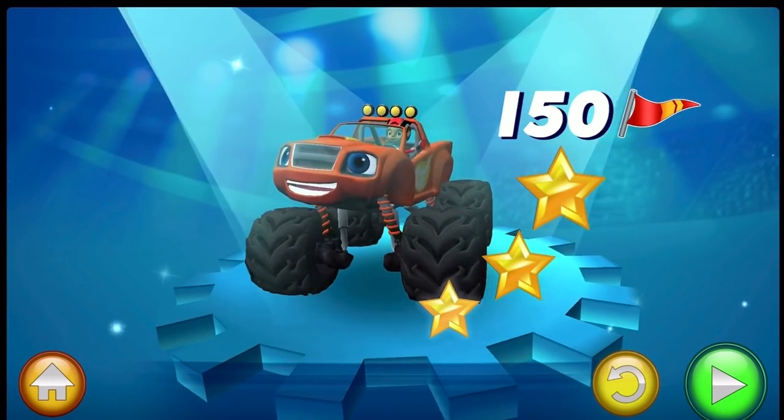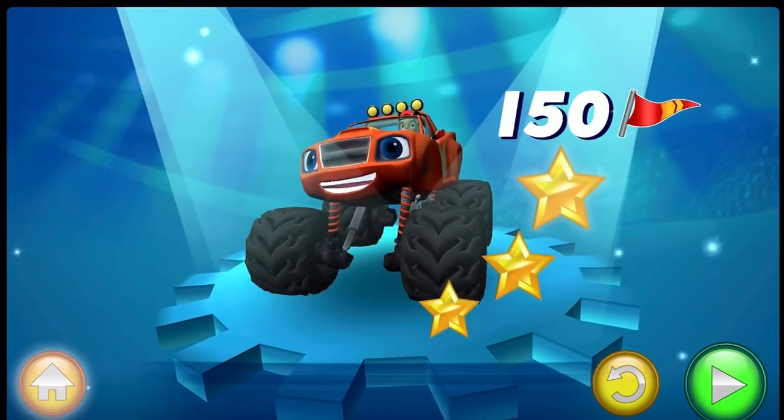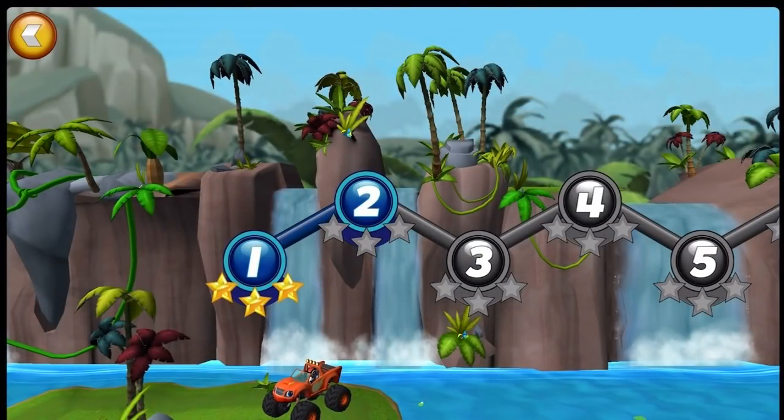Tap what you'd like to do next. Go to the next course, tap here to choose. Swipe to see all the courses. Tap on a number to choose a course.